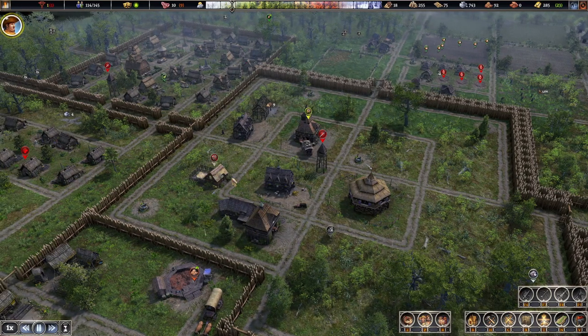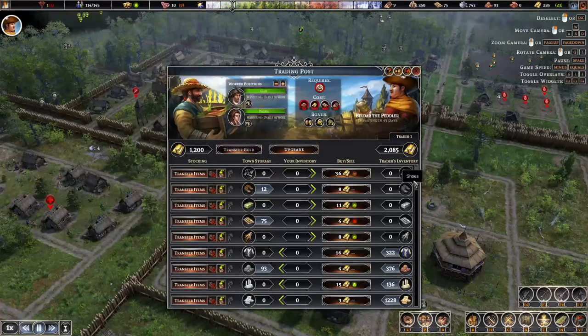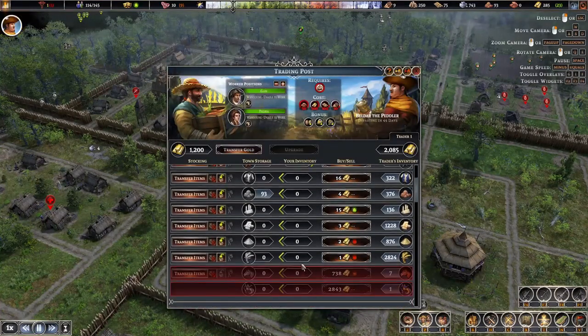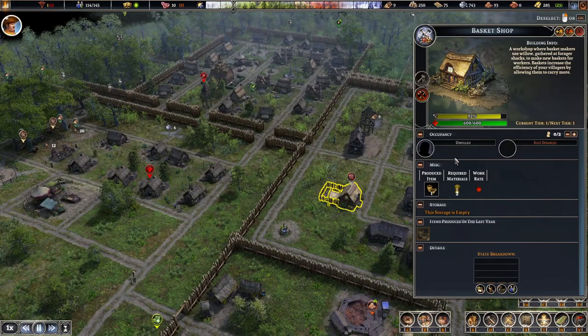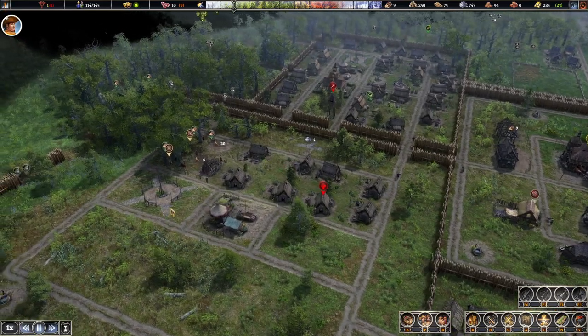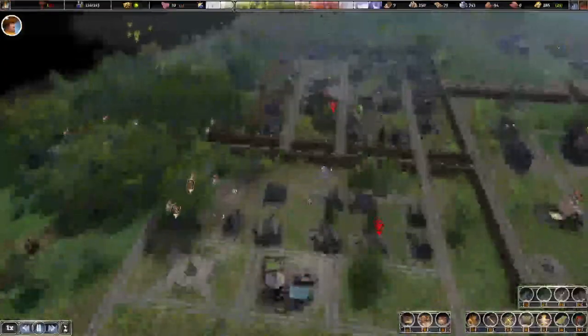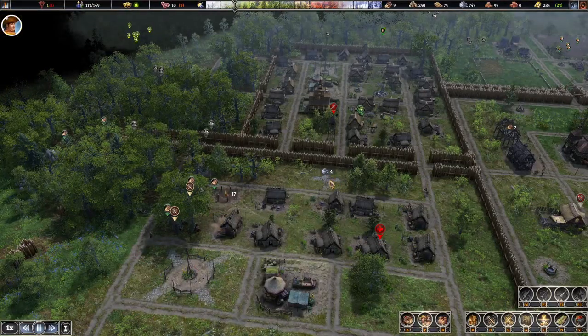That's the first trader; we should have a second one coming soon. One thing I could buy is reeds and willow. Let's see how things look.